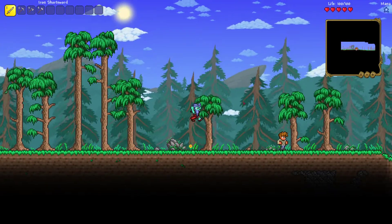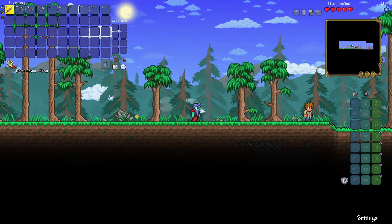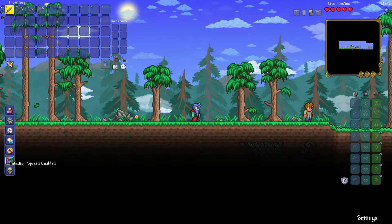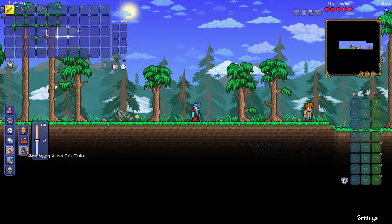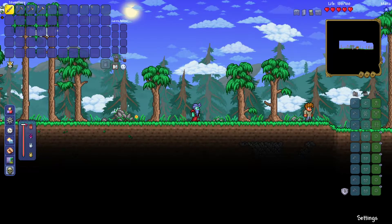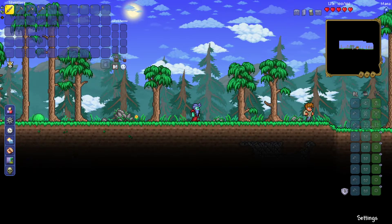I'm going to be setting the difficulty to Master Mode, as you can see. So first of all, I just booted the world up and deleted all the extra journey mode items because I don't want those - I don't want the increased placement range. Everything else is going to be staying as default for now.